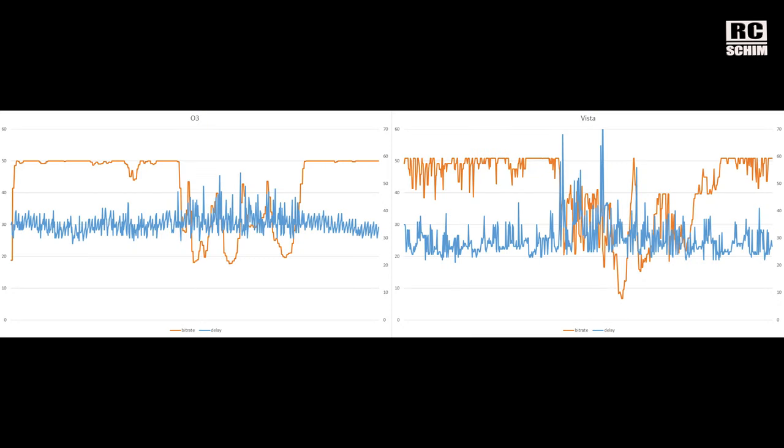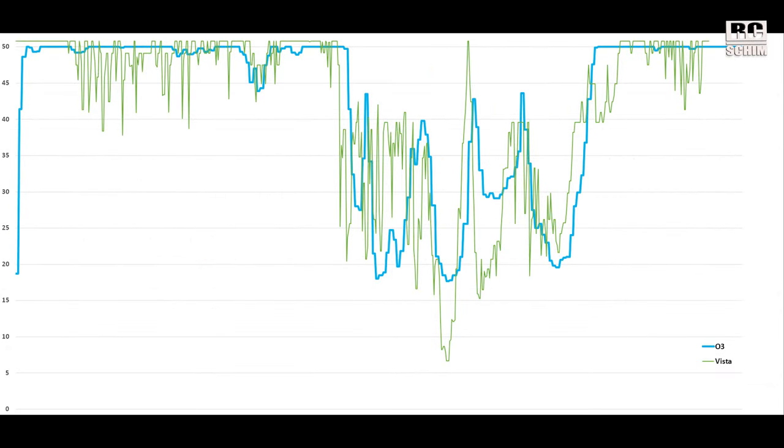Orange is the bitrate, blue is the latency. On the left side the O3 shows a way more consistent curve of the bitrate — it stays at the same value much longer. Whereas the Vista jumps up and down between 50 and 40 even in the good regions. The latency is a bit higher because I used 60 frames, not 120 frames mode on the O3. But even the latency — and that's the important part — is more consistent around the same numbers. The O3 is blue, the Vista is green. The green is very jumpy for the bitrate, and in extreme situations the Vista might go all the way down to 7 Mbit, though that might be a variation in my flying. Overall you have to keep in mind that the O3 can get a way better image with the same amount of RF.